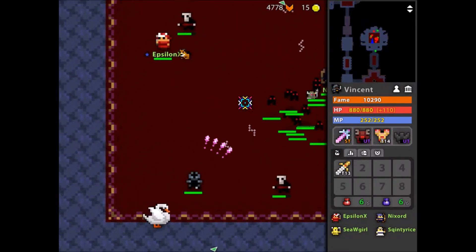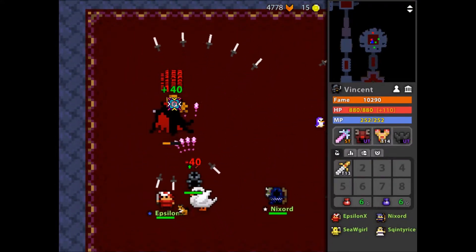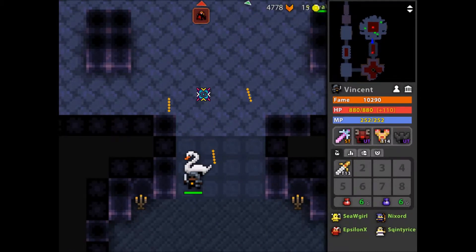And they do a little bit of damage to him. His name is Ruffin or Ruthen. It's Dracula, shut up. And you just keep going in between his shots.